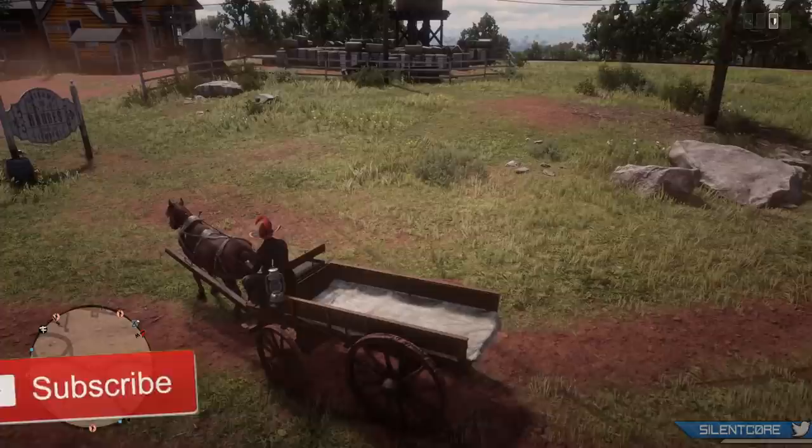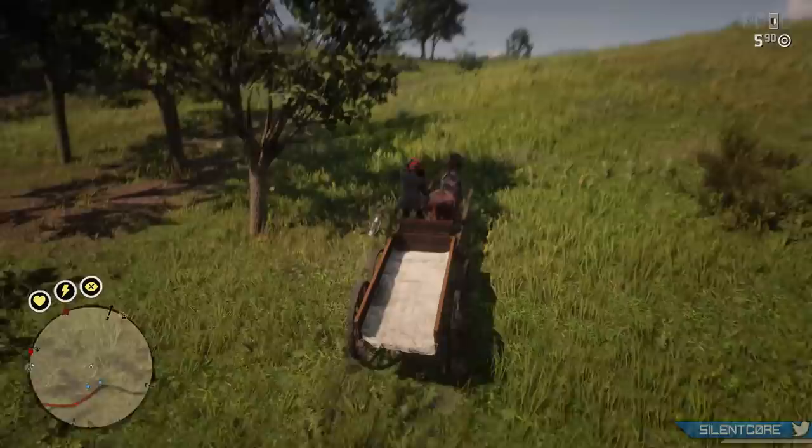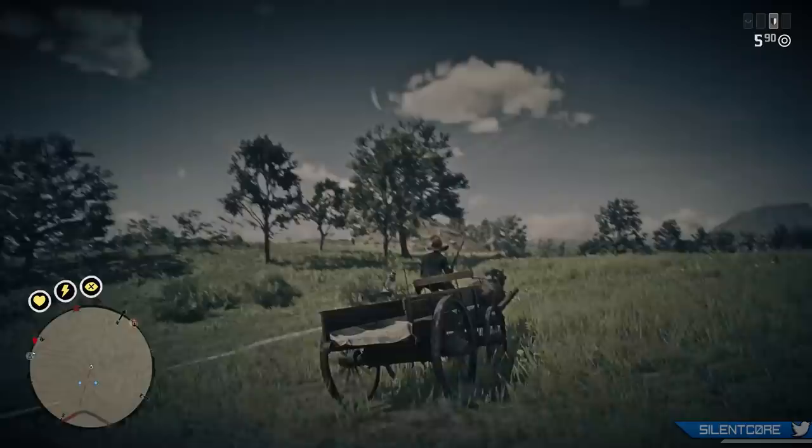I made a video a couple days ago reviewing the Bounty Wagon and today it's going to be all about the Hunting Wagon, which comes at the same price tag of $875 and 3 roll tokens, or if you want to pay in gold bars it'll cost you 35 gold bars. To unlock the ability to purchase this vehicle you will also need to be ranked 10 in your trader role.